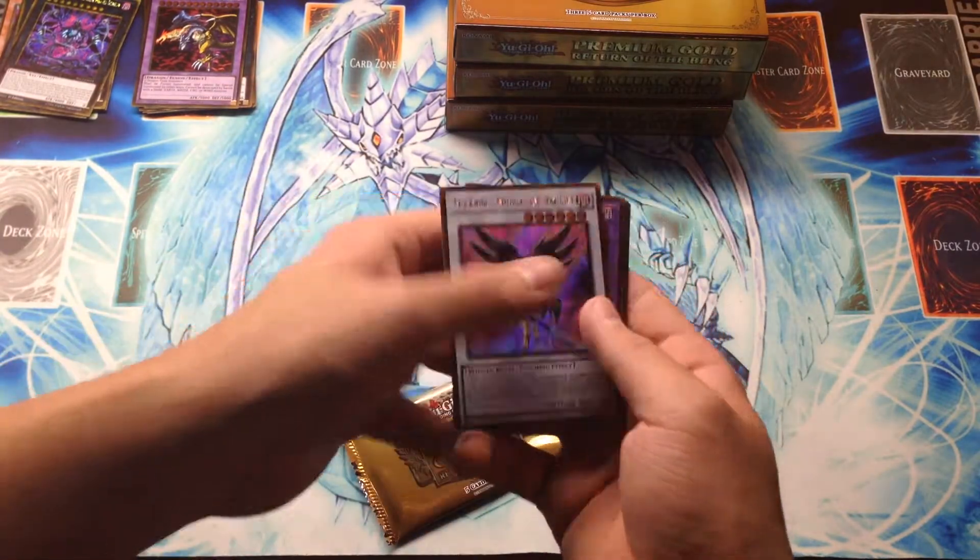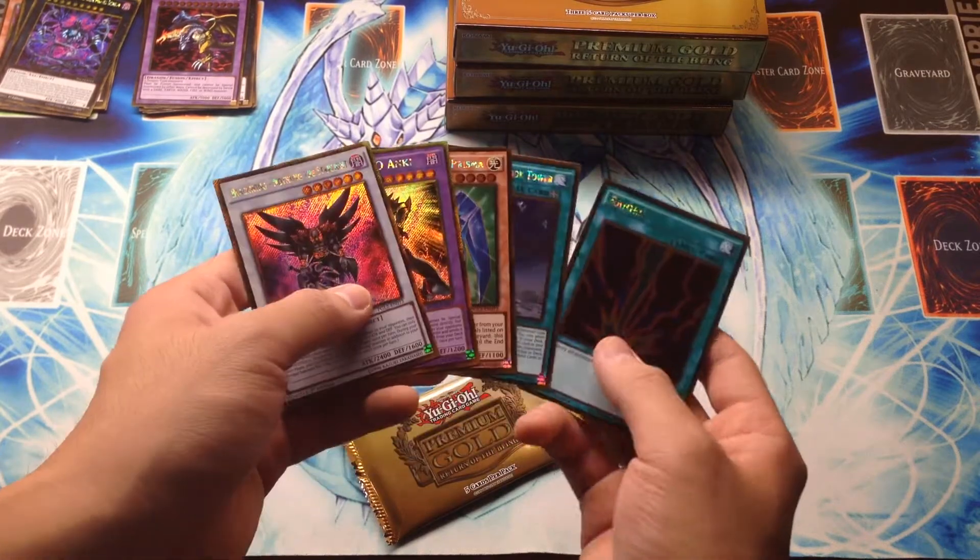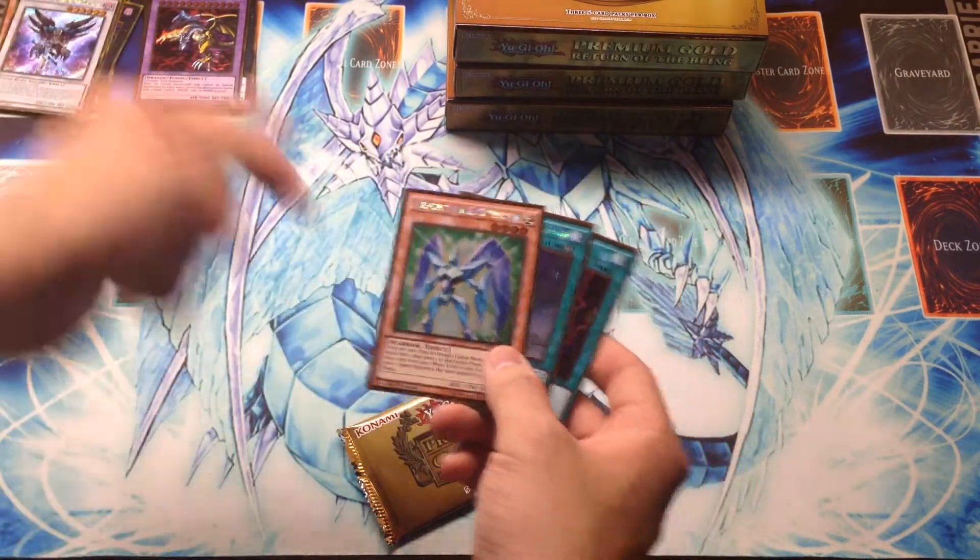Looks like we have Nothung the Starlight, Masked HERO Anki, Elemental HERO Prisma, Grand Spellbook Tower, and Raigeki. Another awesome pack right there.